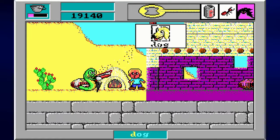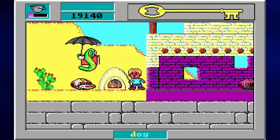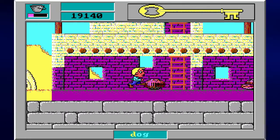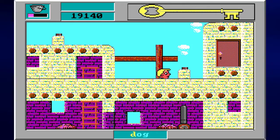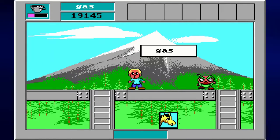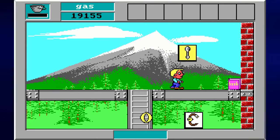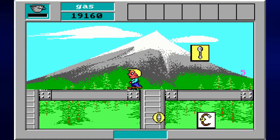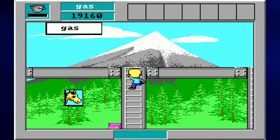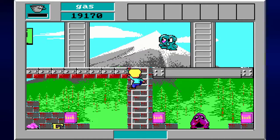I think I've only got one slime left — that's what I get for playing on hard mode. We're now near the door and we've taken care of everything underground. Let's just get out of here and go to the construction site. We've got ladders — we need to take good advantage of them, and we also need to find some slime.